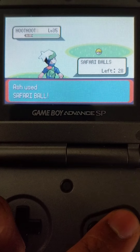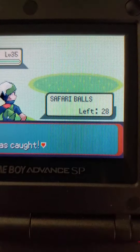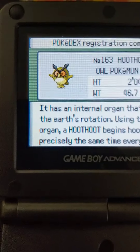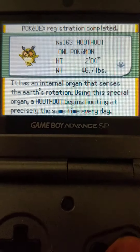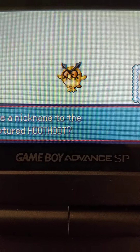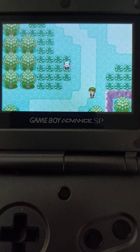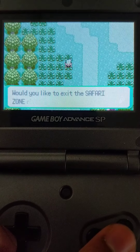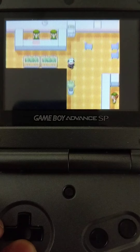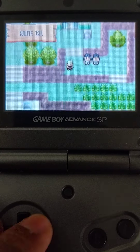Come on Hoothoot, play nice! Because of the battery - oh there we go, yes! We got ourselves a shiny Hoothoot! All right, there's a regular Hoothoot - brown. The shiny Hoothoot is a lighter brown. All I know is he shined. Let's get the hell out of here.